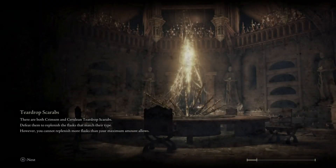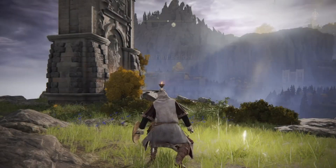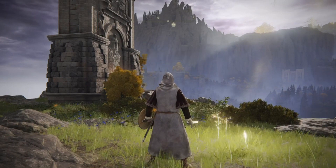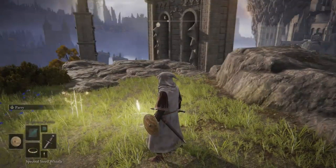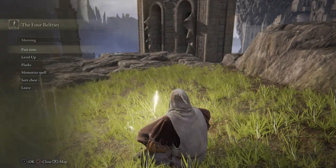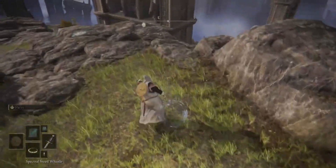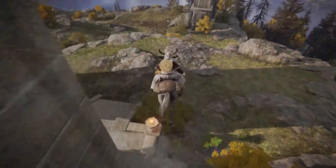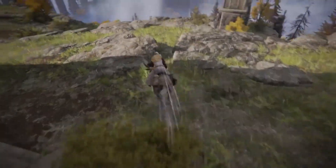You can see I failed this first one, but what you're going to do is use a Memory of Grace, and as soon as you hear the Memory of Grace pop, you are going to quickly fast travel to Storm Hill Shack. In the process, it is going to travel to both places technically at the same time, glitching you out. You know you did it right when you have a gray screen and it says that you hit Storm Hill Shack.